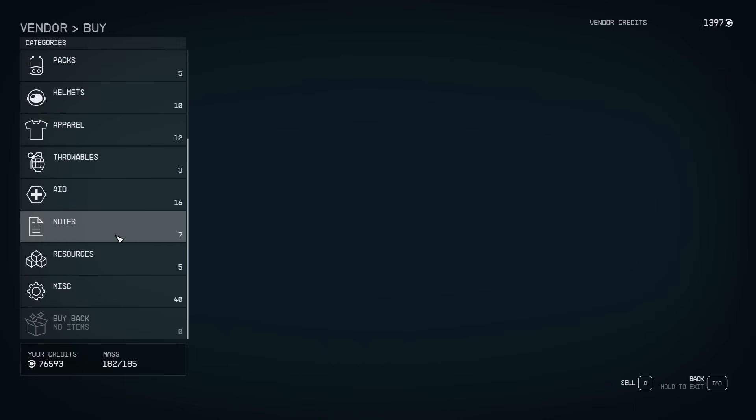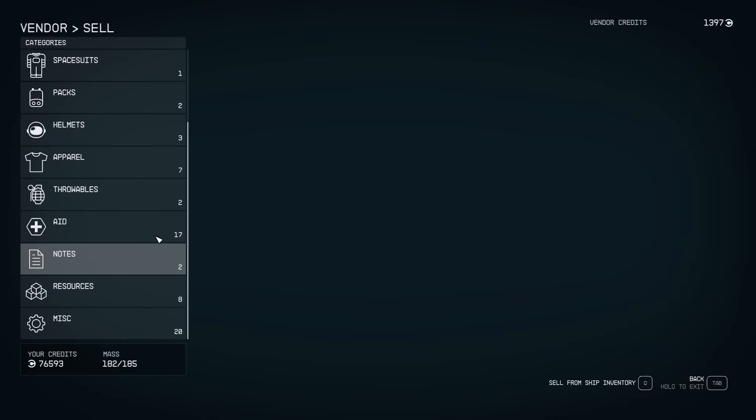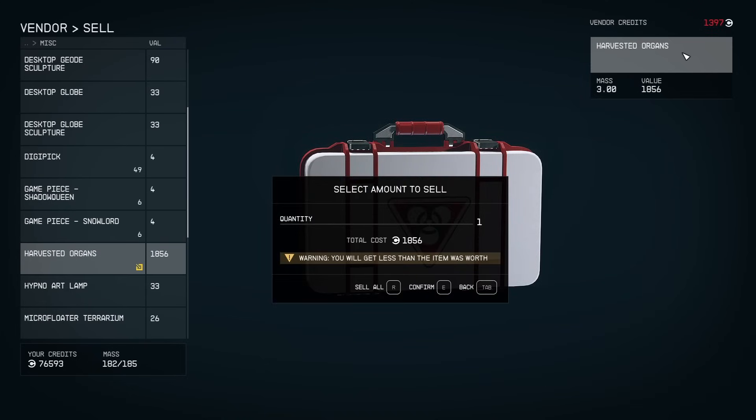This guy will buy contraband. Go in here, go to miscellaneous, and you can sell the contraband — so I can sell the harvested organs. He doesn't have enough money right now because I already sold to him a little bit ago, but this is where you would sell it.